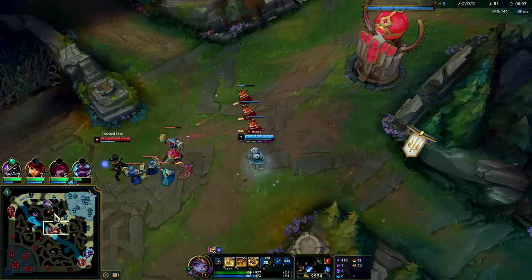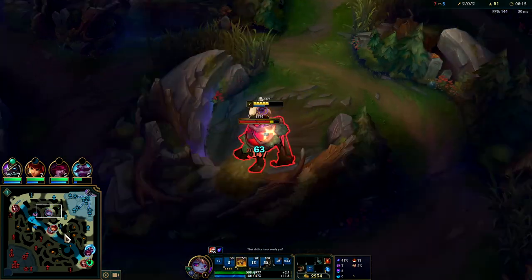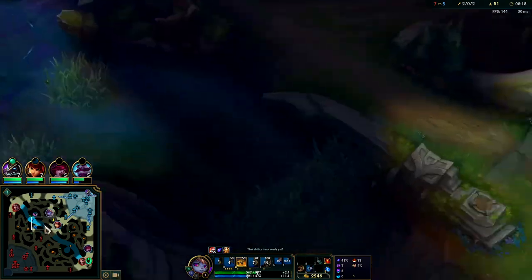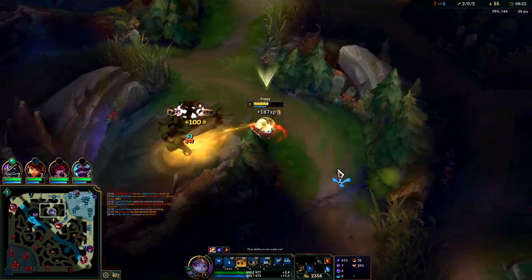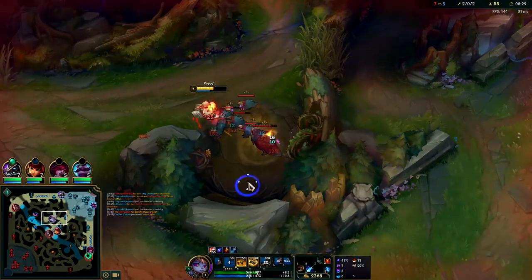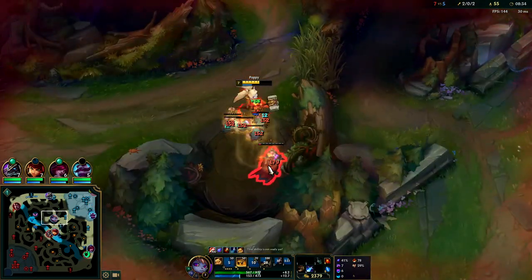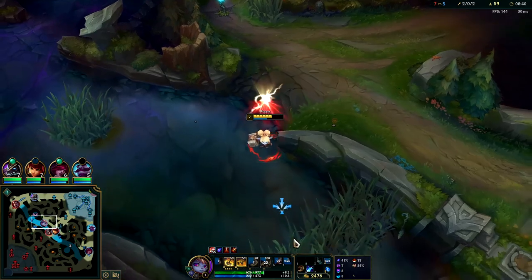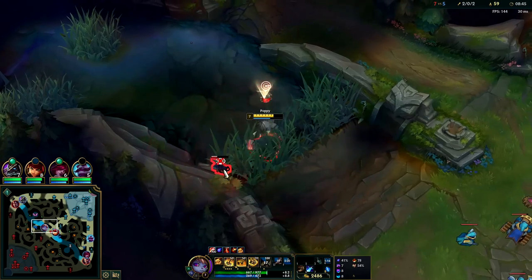Alright, we'll go for my red buff. TF's really far behind in CS now with his roams and his death. We could back for Divine Sunderer - that's what I'm waiting on. We're slowly healing back anyway because of red buff and jungle item while we're fighting camps. It's really nice to be able to escape with phase rush. No matter what kind of situation I'm in I can get away or just stay on top of people.